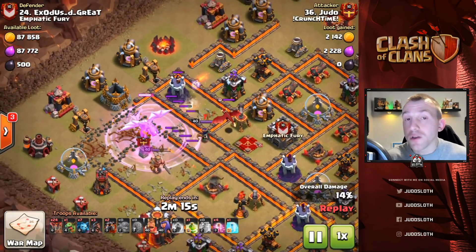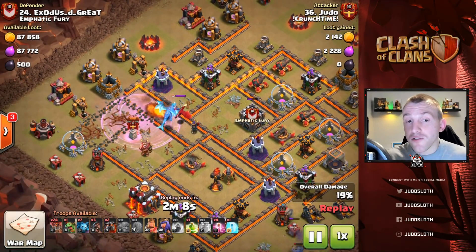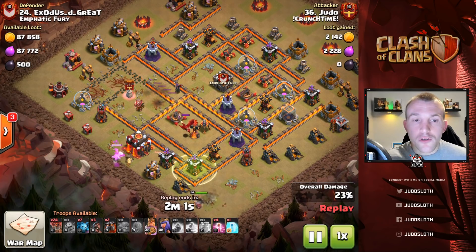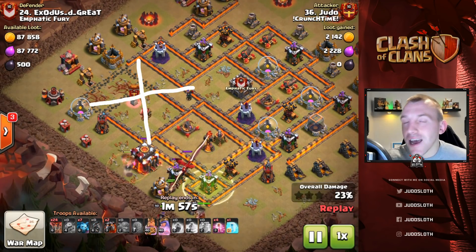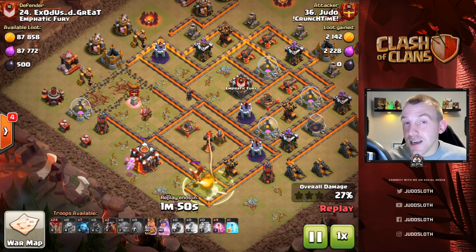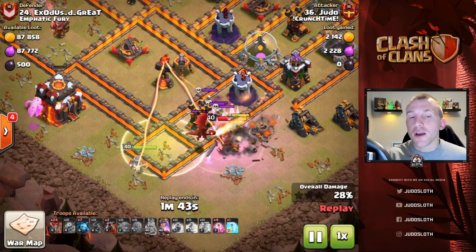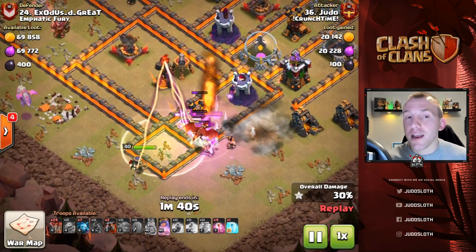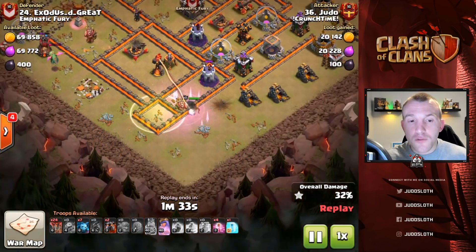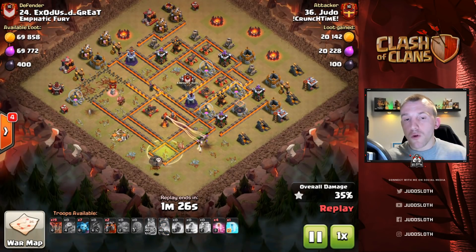Depending on what you want to take out will depend on how many clone spells you use, but you will need a rage. The Electro Dragon is purely for the enemy queen, and also the enemy CC, but we end up continuing the kill squad with suicide heroes. Look at what we managed to take out at the top — an entire section of the base, knocking down the queen, luring the CC, taking out an air defense and a bunch of other defenses. This is a second phase of the attack — a suicide hero method. The king and queen were supposed to get in and take this section down, but it didn't happen, hence why I had to send some loons to compensate.